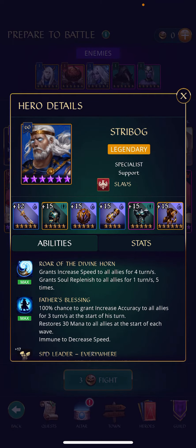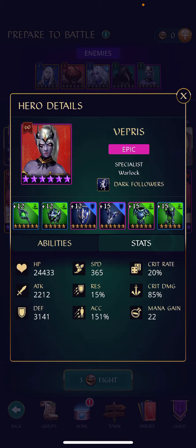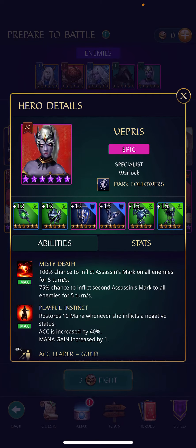I also want to talk about mana gain. Ideally you will want a Straibog with his passive maxed to give 30 mana at the start of the battle. With Vepris at 22 mana gain, and with her ability maxed, she is going to be at 23 mana gain.